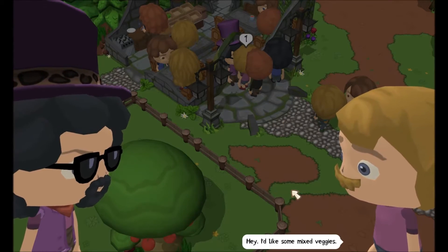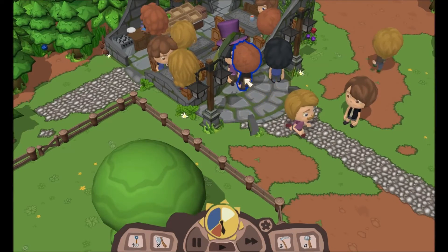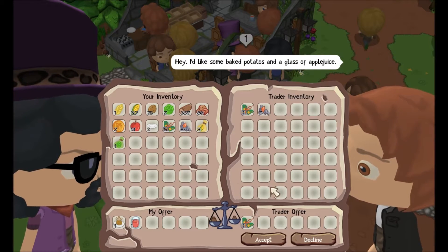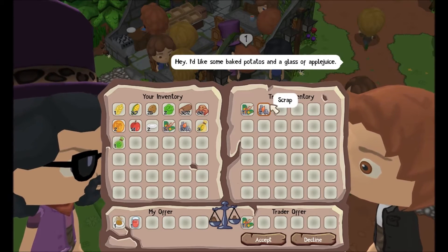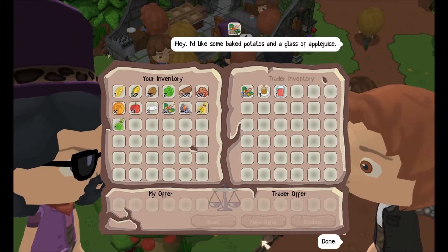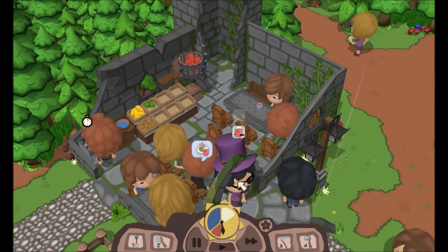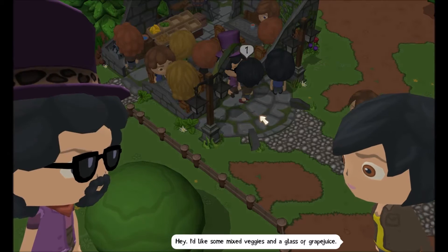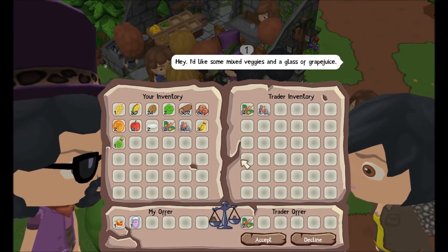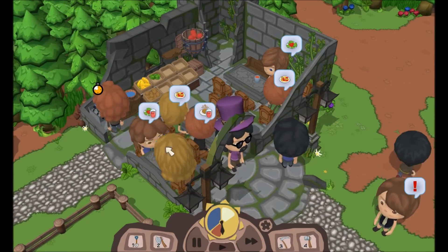Mixed veggies again — the seats are already filling up. You want a potato? I'm okay with that. I will take all of your stuff. Apple juice — I thought he said grape juice for a moment there, I was a little bit worried. Someone wants grape juice — I do not have grapes, do not have grape juice, so I cannot serve you and I will not serve you.